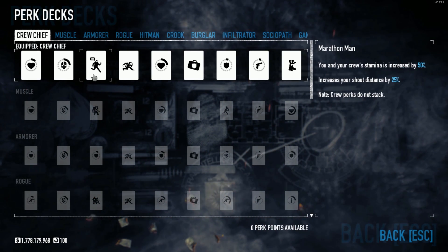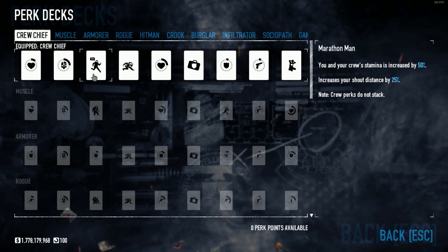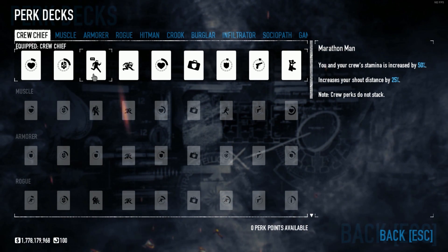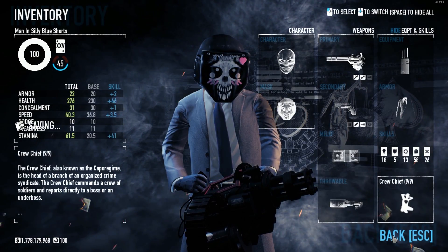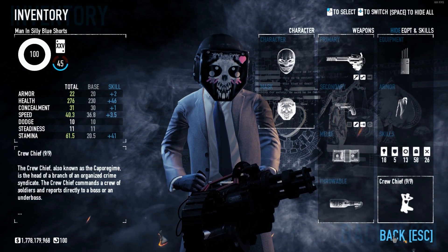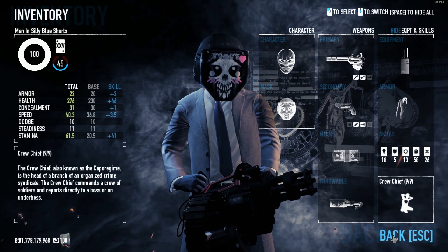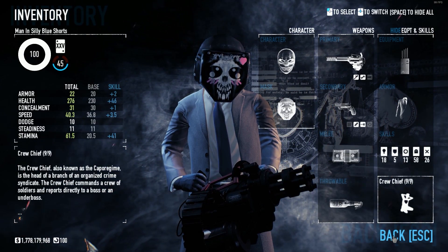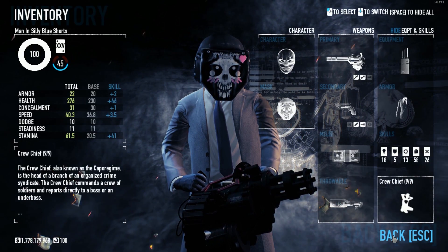There's also Marathon Man, which increases your crew's stamina by 50%. So the stealth player has Crew Chief, the runners with the minigun have the Yakuza perk deck, and we've gone all in on speed skills. While we couldn't do Car Shop on Death Wish, we could do it on Overkill. So you're going to see us running — I hope you guys enjoy.